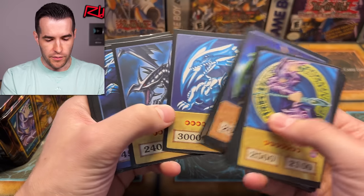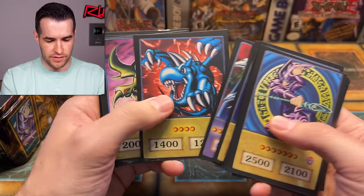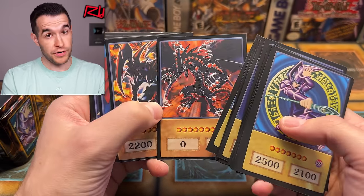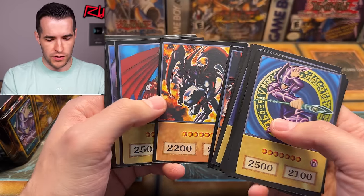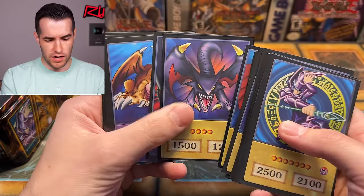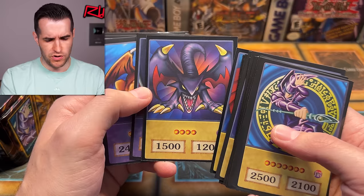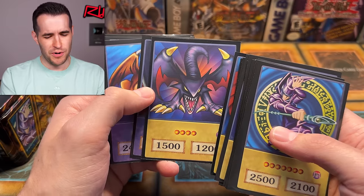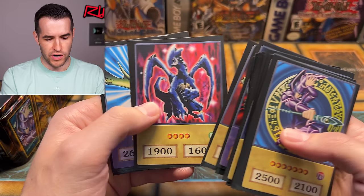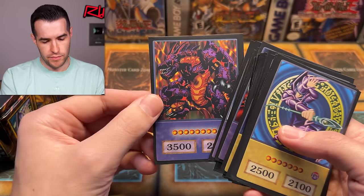I feel like I haven't seen Panther Warrior in a while. We have Blue Eyes, Red Eyes, Blue Eyes Ultimate, Dragon Master Knight, Winged Dragon of Ra, Curse of Dragon, Gandora which got a retrain recently. We have Archfiend of Gilford. Cyber Alligator maybe? Beast Skull Dragon, Thousand Dragon, Blackland Fire Dragon, Luster Dragon, Guy the Dragon Champion, and Meteor B Dragon.